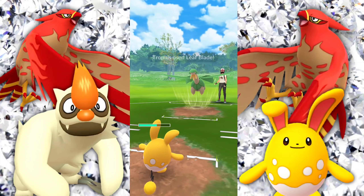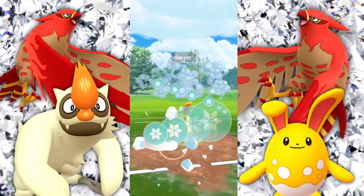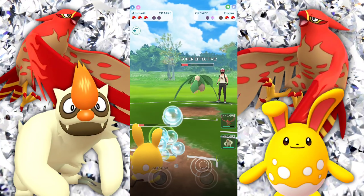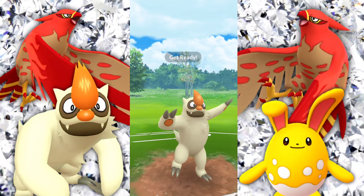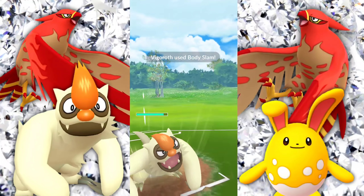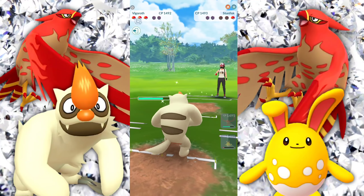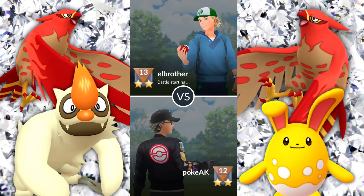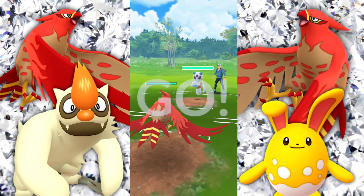In comes Tropius — this isn't great. They're not going to be quite able to KO us. They do have Air Slash for the quick move, so they're not doing super effective, just neutral — that's pretty okay for us. Getting to the Ice Beam, then swapping into Vigoroth. They're going to be going into Galarian Stunfisk here, and we're going to take this thing out as soon as possible. Hopefully they don't get to a charge — well, they are after shielding up, but wow, they were probably right at it. They back out after Tropius comes back in. Thank you, Vigoroth.